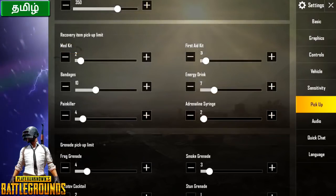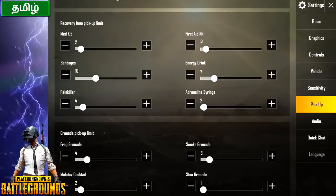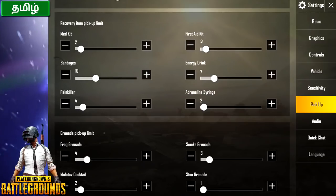Then you have recovery items. You have med kit — that is 2. First aid kit is 3. If you have a med kit, you will have full health. First aid is 3. Bandage is 10. Energy drink is 7. Painkillers is 4. The energy drink is low and painkillers is low. Adrenaline is 2.